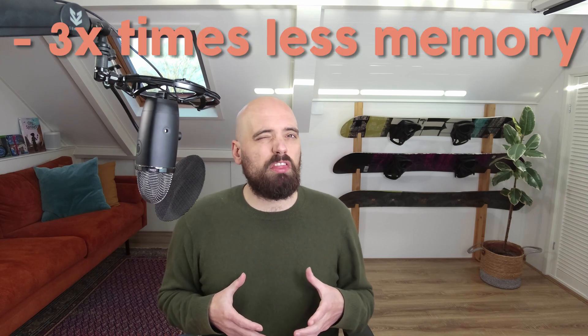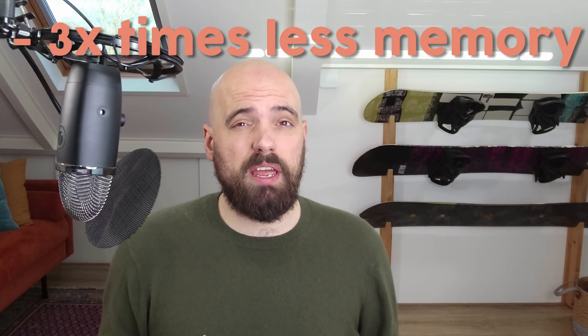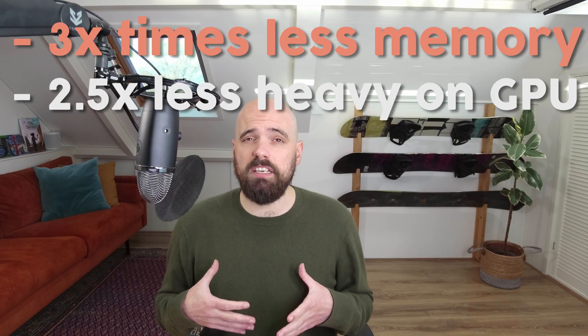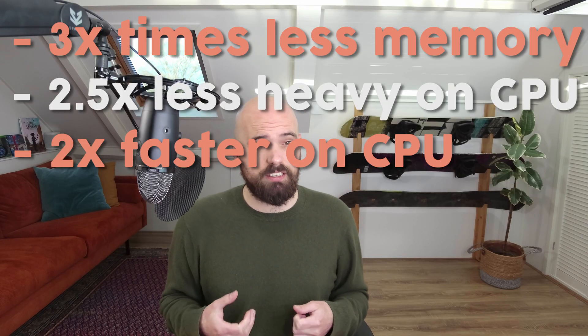To sum it all up in order of severity: I need to make City of Springs use 3 times less memory. I also need to make it 2.5 times less heavy on the GPU. And lastly I need to make it run twice as fast on the CPU. And that is only to make it run at 30 frames per second on the absolute lowest quality settings I currently offer on the PC version. To put things in perspective: on my PC with the same quality settings and resolution I used on the Switch, the game runs over 200 frames per second — because I already did a lot of performance optimization.